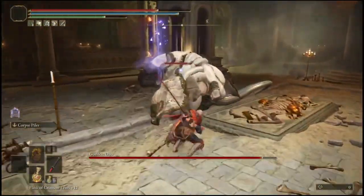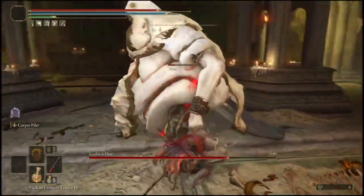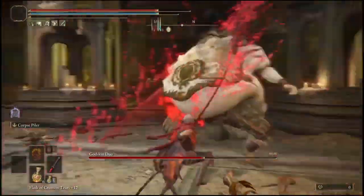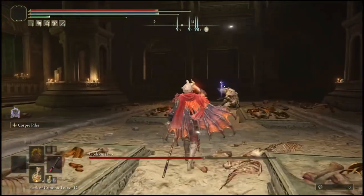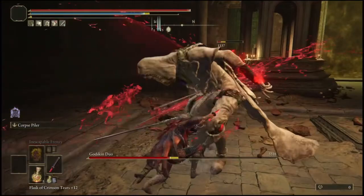Once you have both of them asleep, all you want to do is run up to one, as you guys can see, and you can use the Rivers of Blood katana like I'm doing right now. It's completely up to you, but you're going to use a very strong weapon that you can basically one-shot them with. For me, it is the Rivers of Blood katana, as you guys can see.